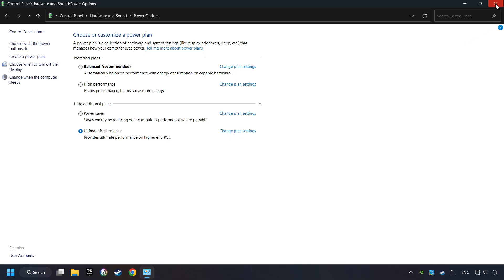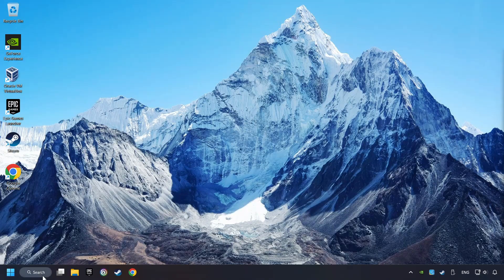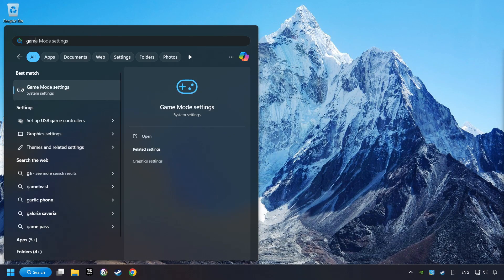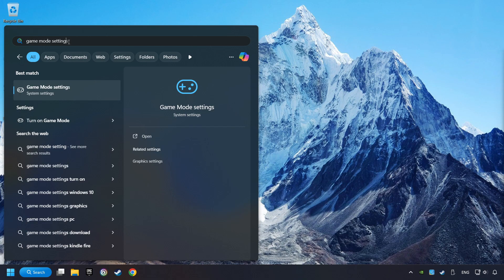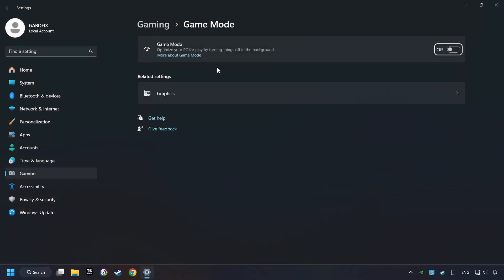Refresh the page and activate Performance Mode, then close the window. Click on the search box and type in Game Mode Settings. Click on Game Mode Settings, then activate Game Mode. By doing this, you optimize Windows for the game.